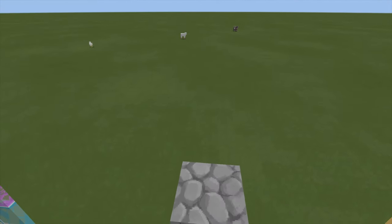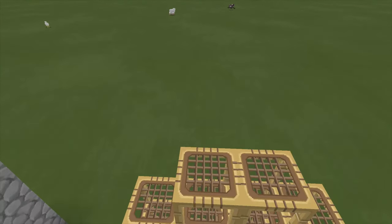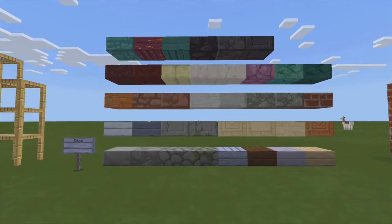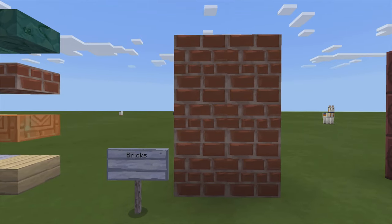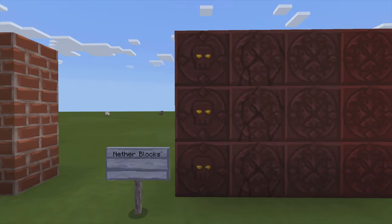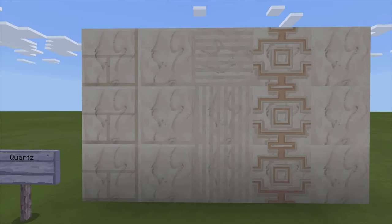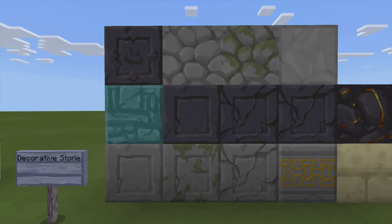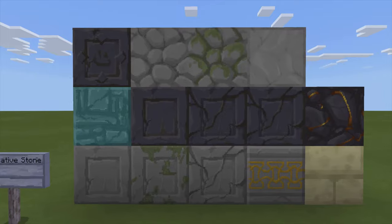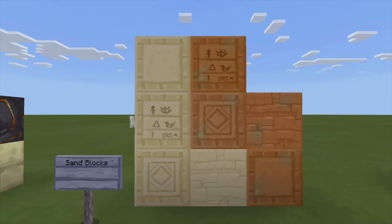Ladder. Wow, those quartz blocks look really cool. Oh, awesome. I love the Egyptian hieroglyphs on the sandstone, that's pretty awesome.